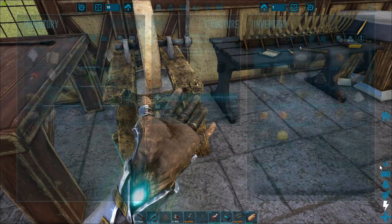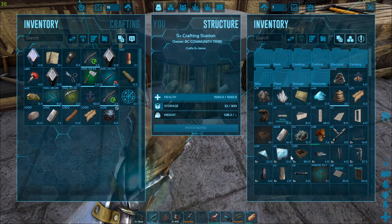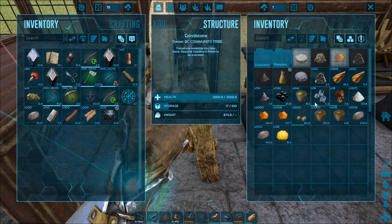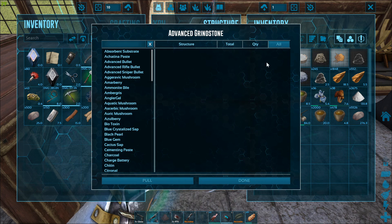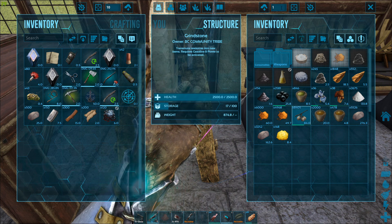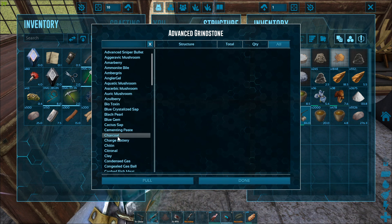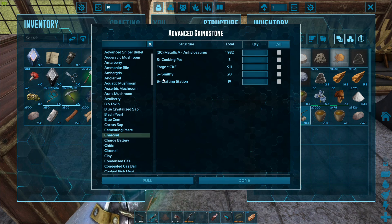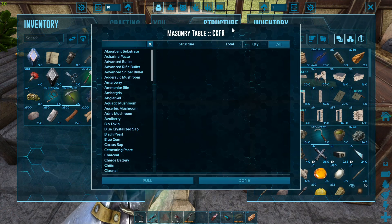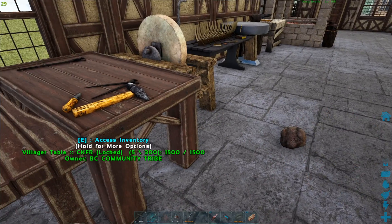Let's try the other grindstone — I know I have 19 charcoal in there. Sometimes if you click the pull button and nothing happens right away, click on a random item first and then click your cloud button. Pulling the charcoal into this station — and it's working now. Sometimes it will work and sometimes it won't; that's the one issue. Most of the time it works — it's kind of random when it doesn't.